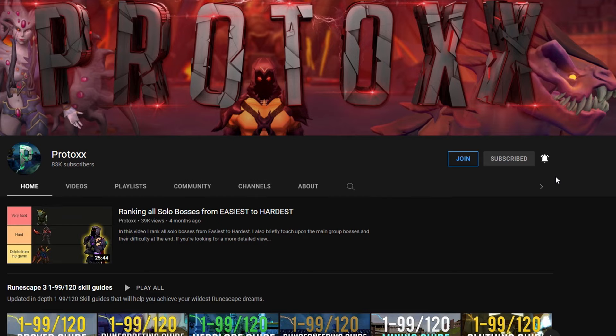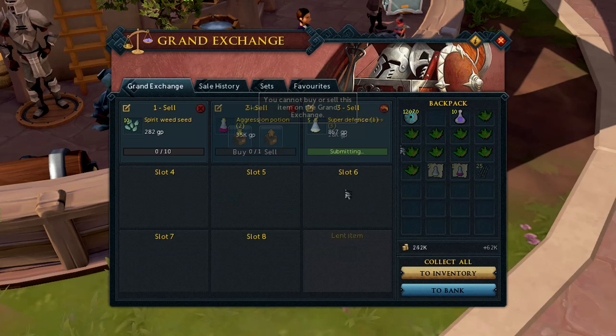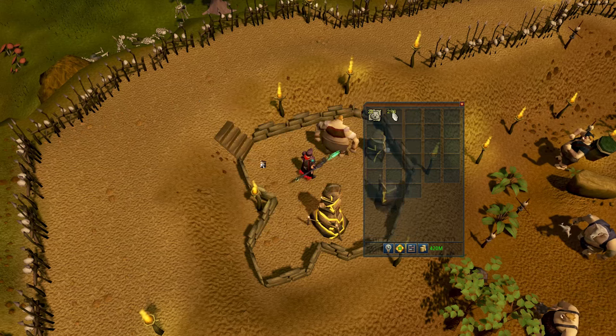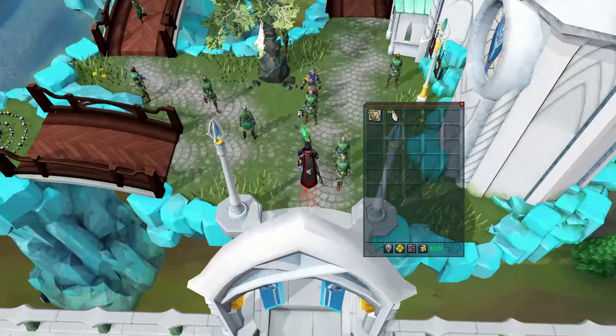Did you know you can sell pay-to-play items in free-to-play? So if you ever need some money for a bond and you have some non-degradable items in your bank, like your Slayer tab, you can sell those on free-to-play worlds to get enough money for a bond and get back into membership. If you're having issues selling your pouches on the Grand Exchange after a double XP event, or you're an Iron Man and want your Spirit Shards back, you can swap your pouches and Summoning Scrolls at either Bogrog, just south of Yanille, or Lord Amlod in Prif. They will give you 70% of the shards back, and if you've completed the hard Tirannwn achievements, Lord Amlod in Prif will give you 80% of the shard value back.